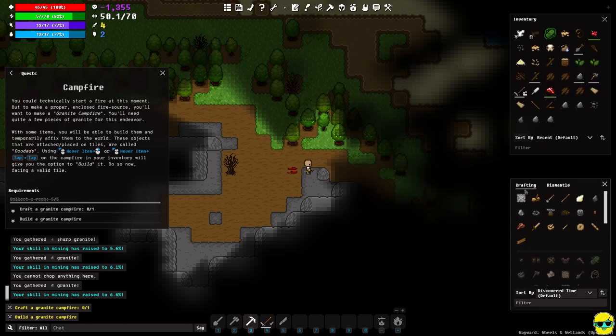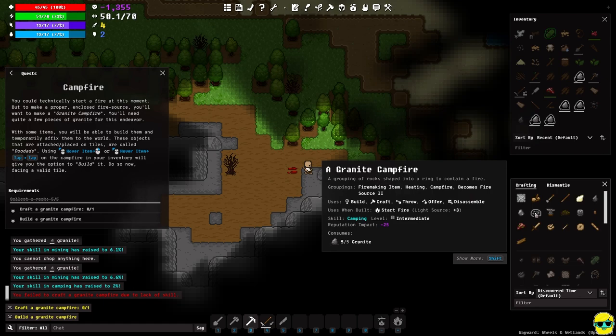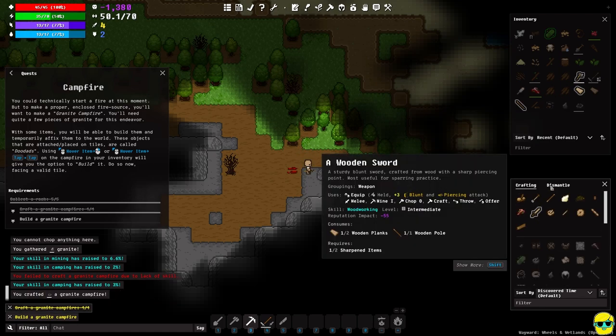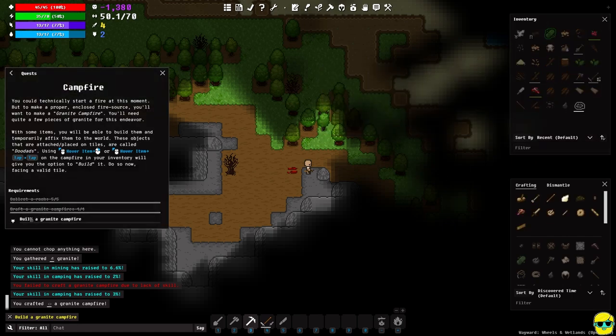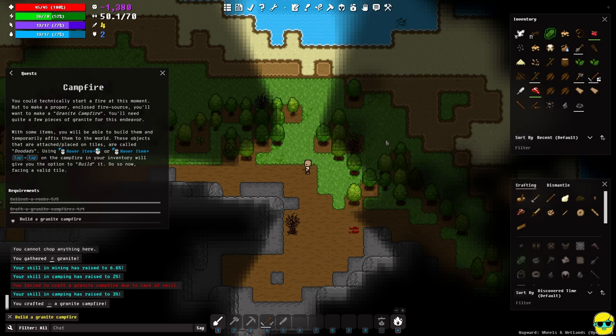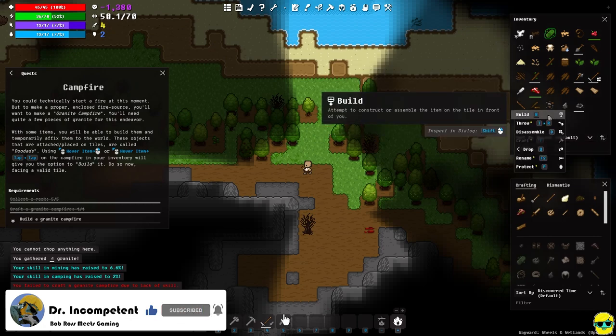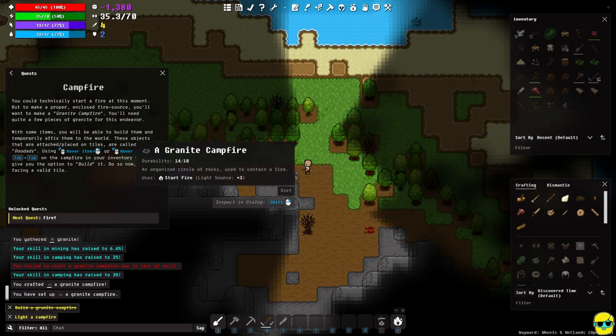In the crafting window in the lower right you can see there's a granite campfire. If you can't find it, just type 'camp' to narrow it down. Click on it, close the search, and click again to craft it. We failed the first attempt but got it on the second. It says the last part of this quest is to build the campfire — right-click on it and select 'build' from item actions.